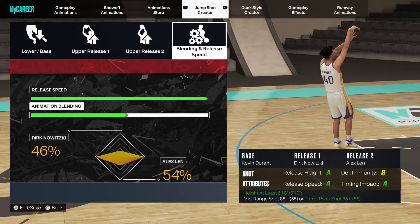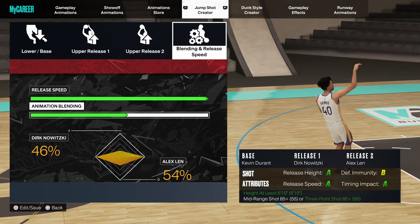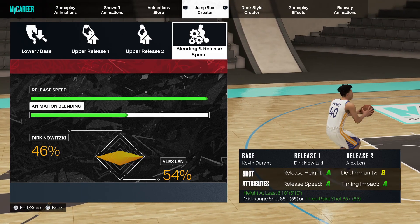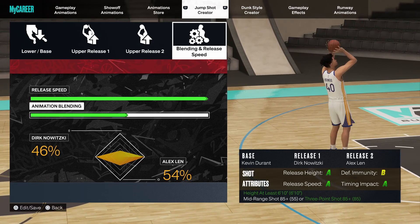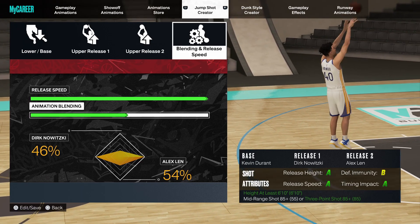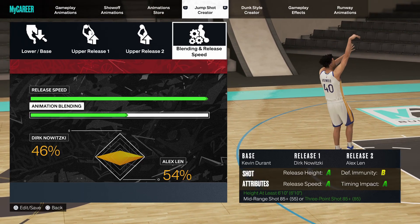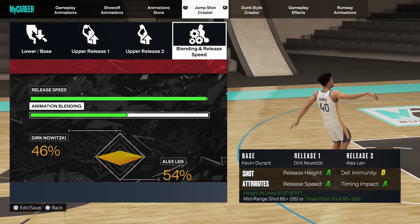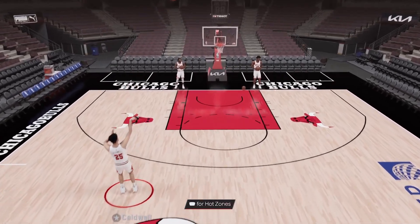For this first jump shot, this is going to be base Kevin Durant with release 1 Dirk Nowitzki and release 2 Alex Len. You guys see we're getting A's across the board except for defensive immunity where we're getting a B. For a big man jump shot, defensive immunity doesn't really matter that much, but release speed is extremely important and timing impact also matters a little bit.